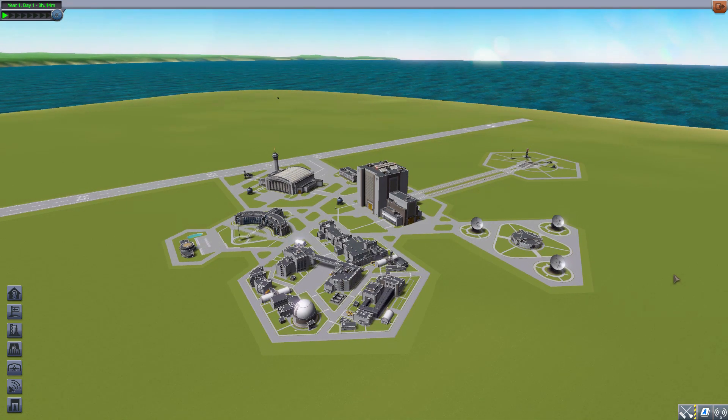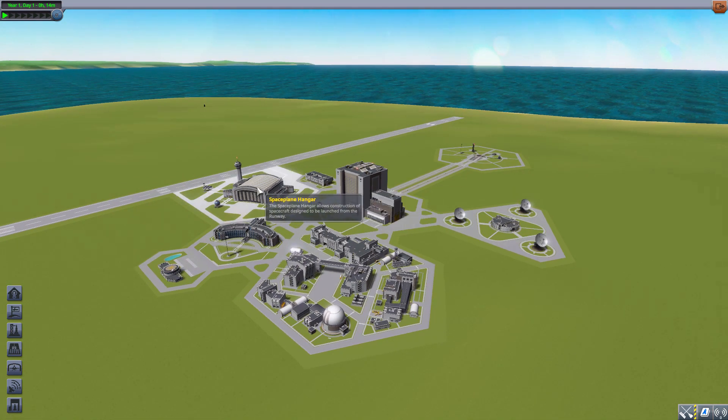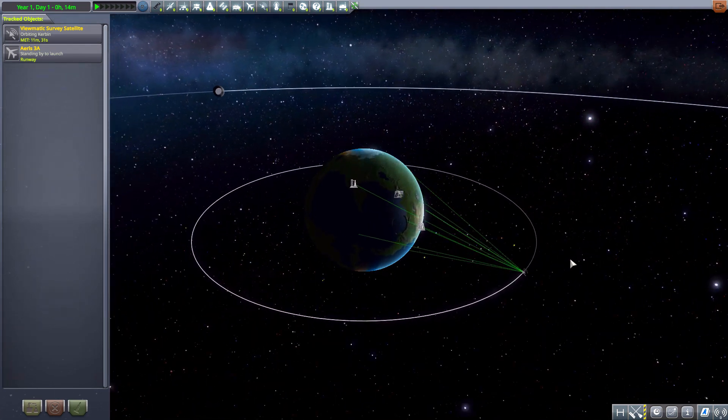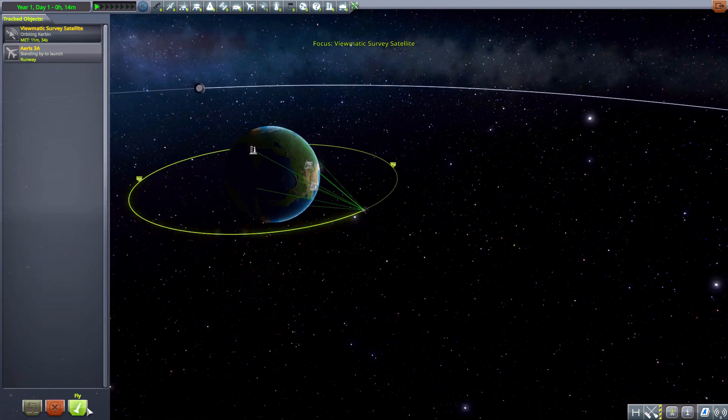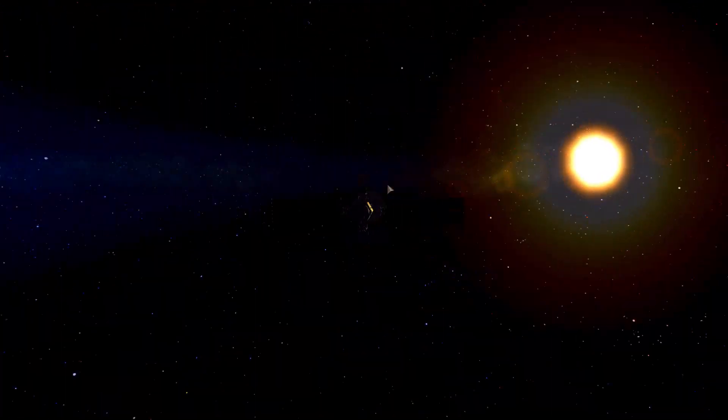Best of all, there's not much of a performance hit — I honestly have not really noticed any hit to my performance with this mod installed, which I was surprised by considering how great it makes the game look. In every scene, whether you're in the VAB, the space plane hangar, or the tracking station, you get the different saturation rates. Let's go to my View-O-Matic satellite and see the full splendor of our solar system from orbit.